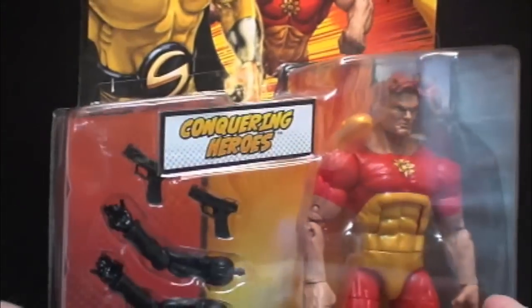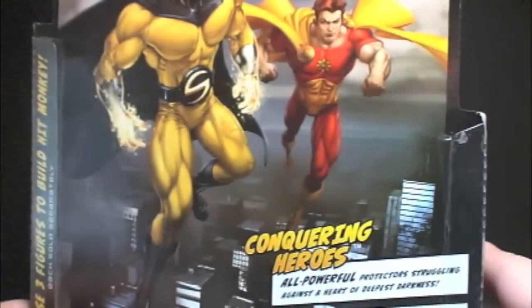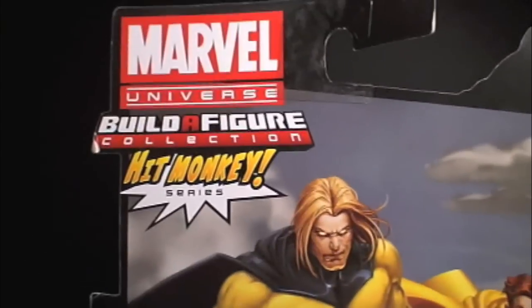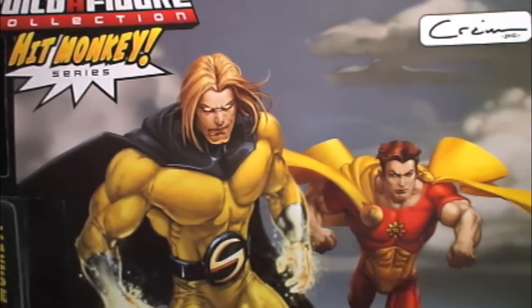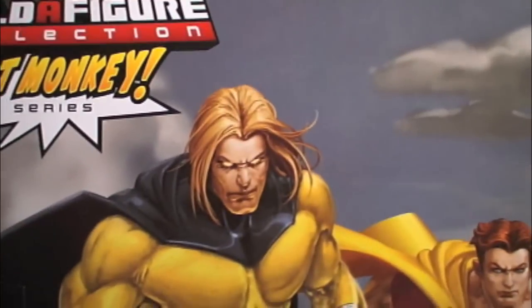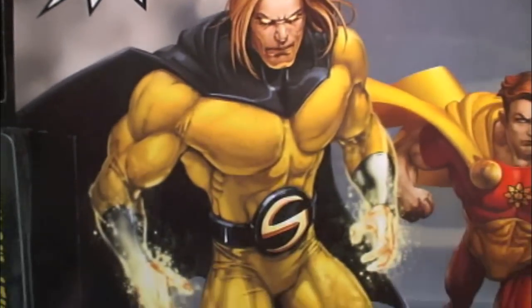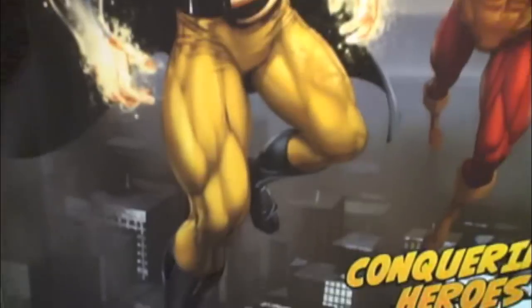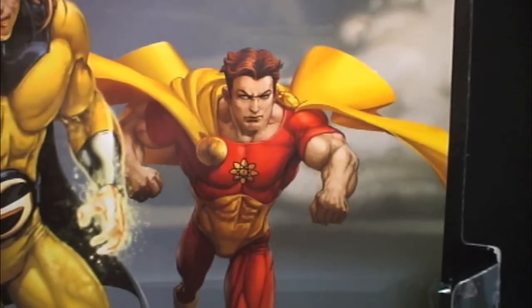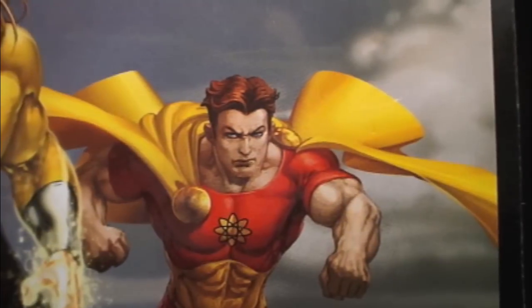So let's flip this around and get a look at the back of the package. Same artwork here — we've got the full thing. Man, that looks really nice. Build-a-figure collection: Hit Monkey, Sentry, and Hyperion. I really like this Sentry. I really hope they go with that paint scheme — kind of a darker navy blue, close to black on the cape, symbol, and gauntlets.